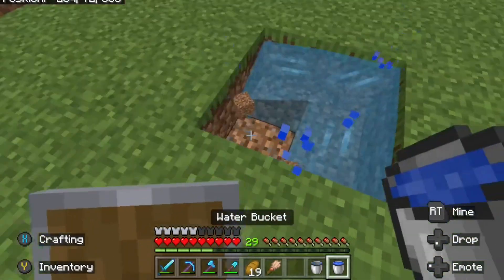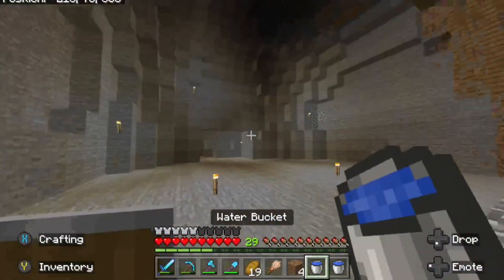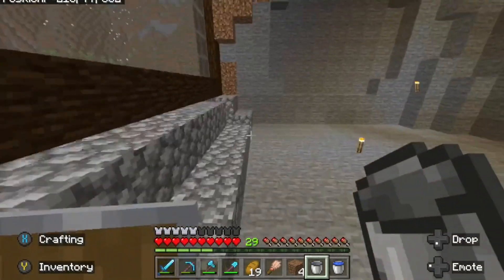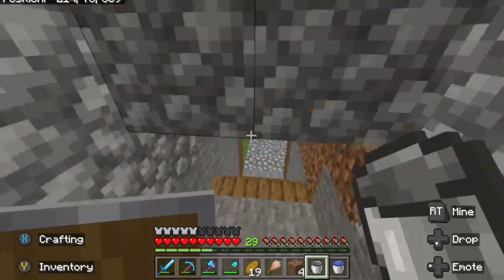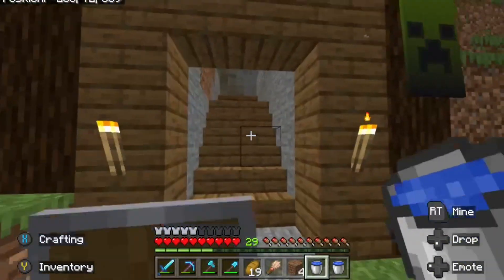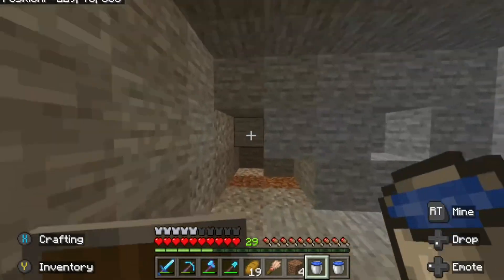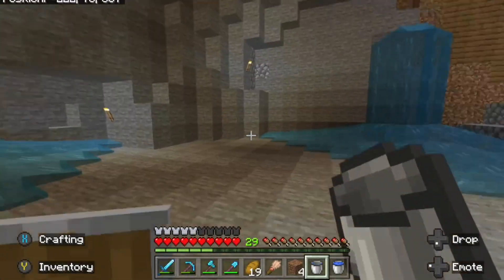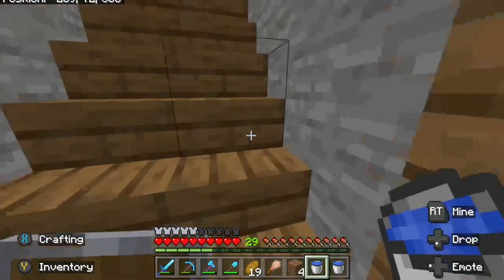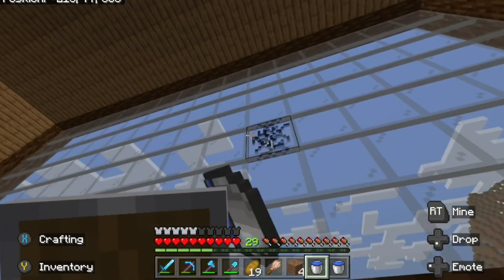What I can do is make a water generator so I can have water at all times. There we go — they're going to be fuming. I would be fuming. We're just going to put some water here. There we go. This is cool — I've always wanted to flood a Minecraft base.